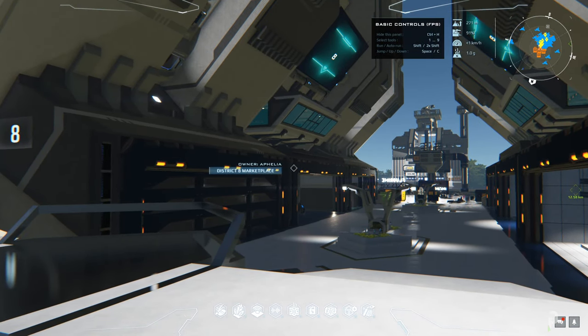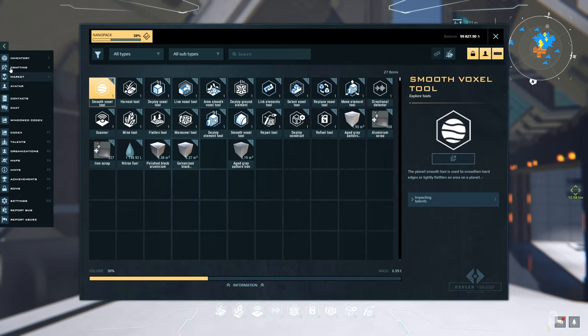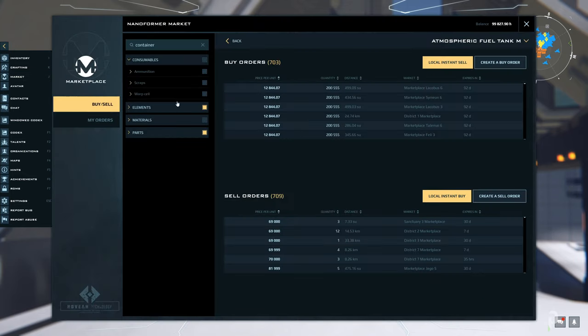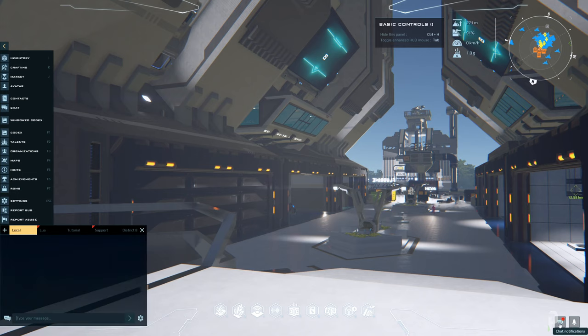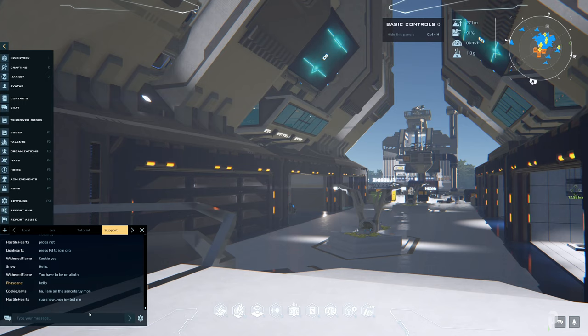Another key thing: when you hit the Tab key, it gives you access to everything I've shown you — inventory, crafting with your backpack, the market, and more. I'll go into details in another video, but you can access pretty much everything in the game through here. You can also access the chat, and if you have any questions just ask — people are generally very helpful and somebody will always respond.